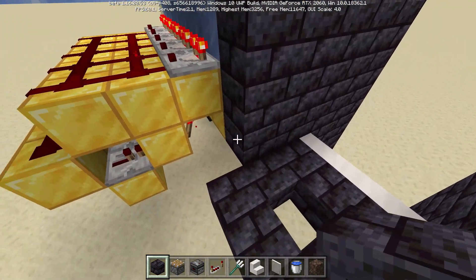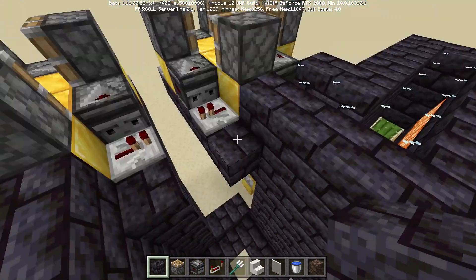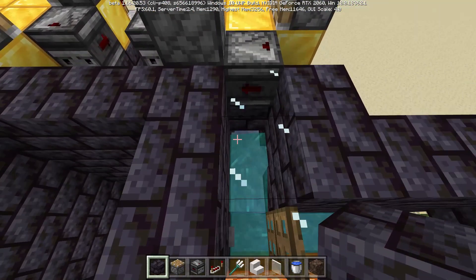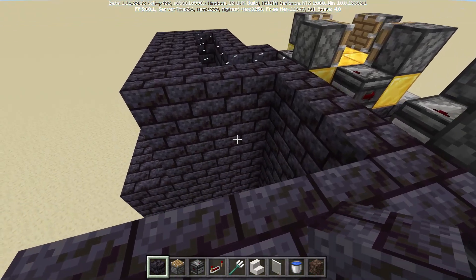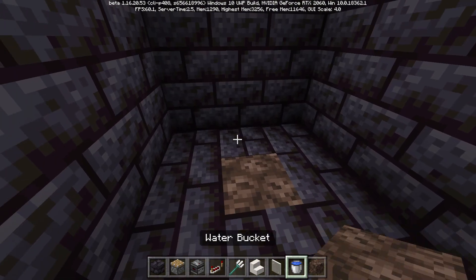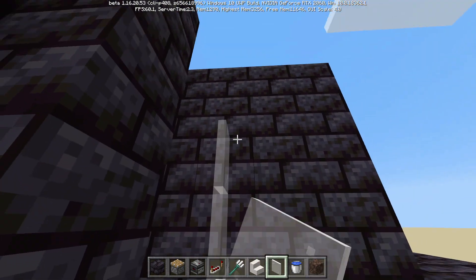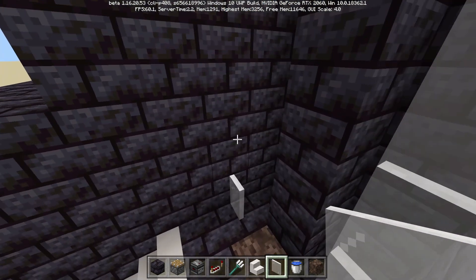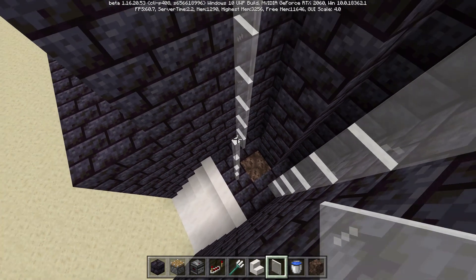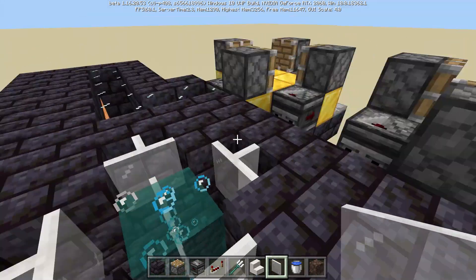That will run to a simple 3x3 platform with the middle block cut out for soul sand. We'll go ahead and complete the walls going all the way up here. So now we have got this built all the way up to our floor level — right here with the glass is actually where our feet will be. Now we're going to go ahead and add in a water elevator by just simply adding in soul sand at the bottom and water sources going all the way up, using glass panes to contain it. Every single one of these does have to be a source block.